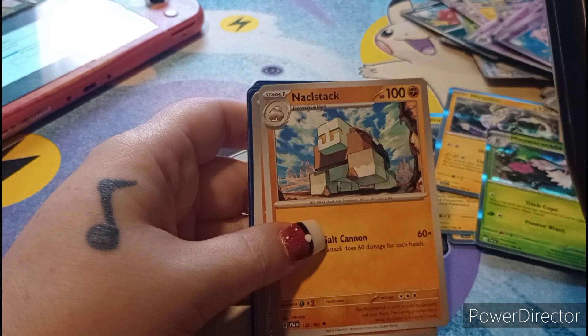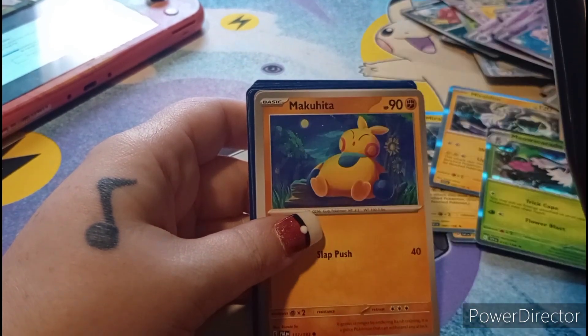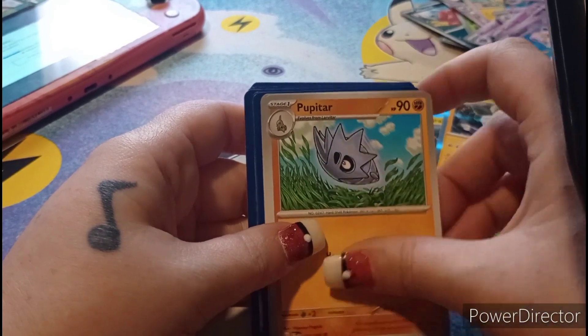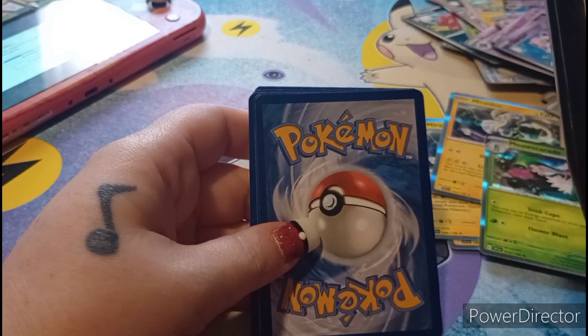Knucklestrike, Makuhita. Ralts. Jigglypuff, Jigglypuff, and energies.